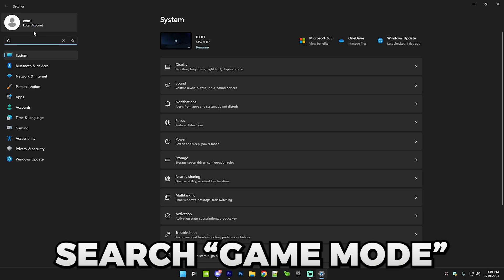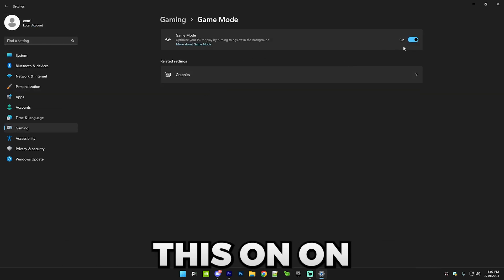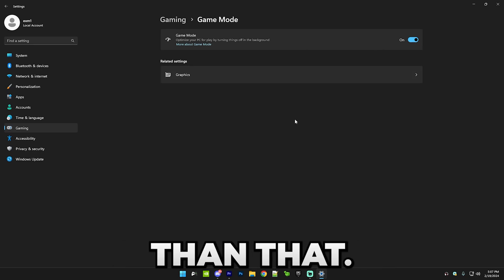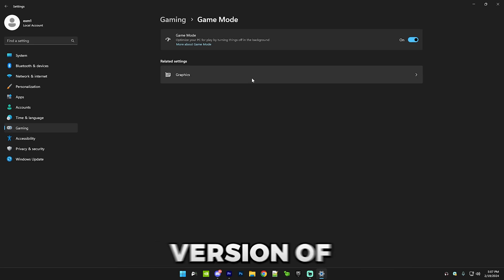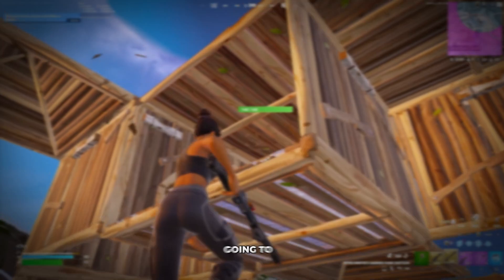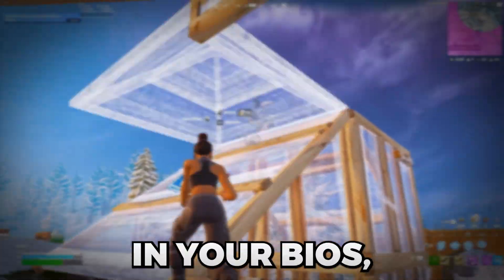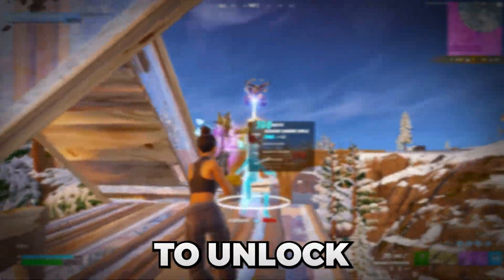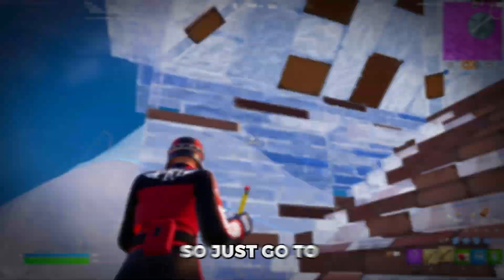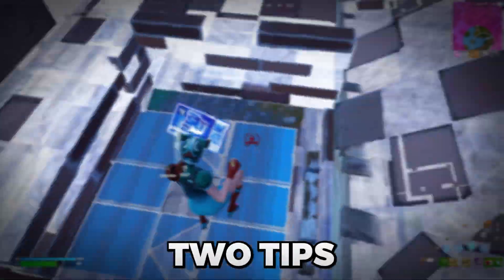The next tip is Game Mode. Open Windows settings, search up Game Mode, and I recommend having it turned on — unless you're on an older version of Windows 10 or older. On Windows 11 or a newer version of Windows 10, it's good to have on. After that, we have XMP — a BIOS feature that unlocks your RAM's full frequency. I've linked a tutorial in the description on how to enable it, so watch that after finishing this video.